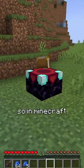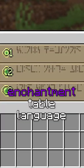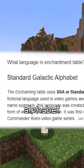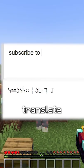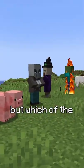This Minecraft mob has a secret. In Minecraft, there's enchantment table language, also called the standard galactic alphabet, and all these letters actually mean something. On this website, you could translate what words in that language mean — but which of the mobs have a secret?